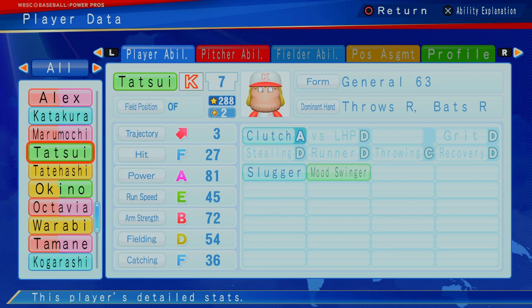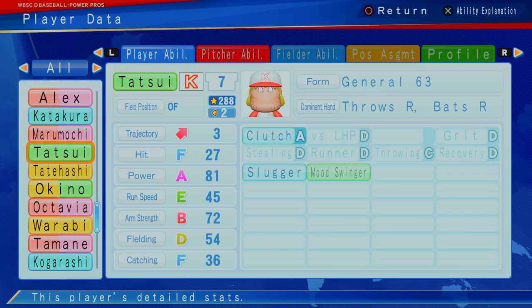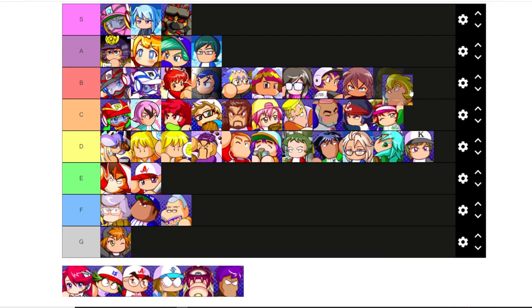Tatsui — two star outfielder, not a very good contact, F contact, but A power, E speed, B strength, D fielding, F catch, clutch hitter, and he's a slugger. Another power bat in the outfield at two star. He's a good value pick with slugger — going to be quite useful to some of you looking for a corner outfielder. Oftentimes you want Atsumori out there, you want Izayoi out there. If you're looking for a low-level vanguard at two star, Tatsui is kind of your guy. He's decent throwing, manageable in the outfield. I'm going to put him at B.